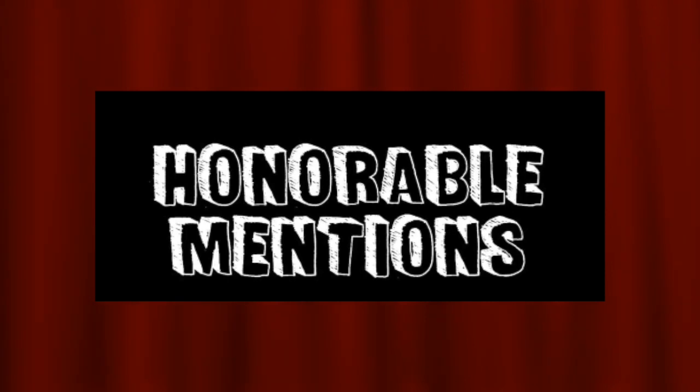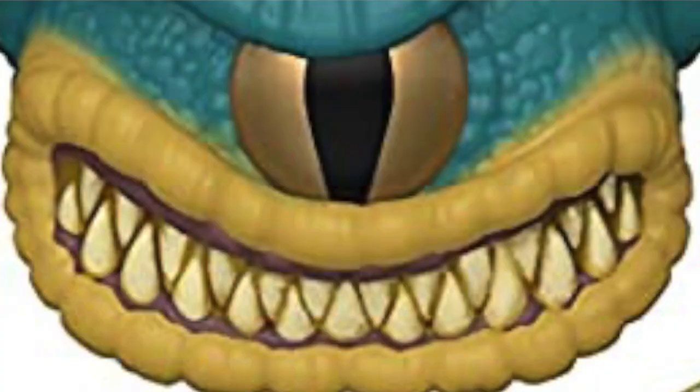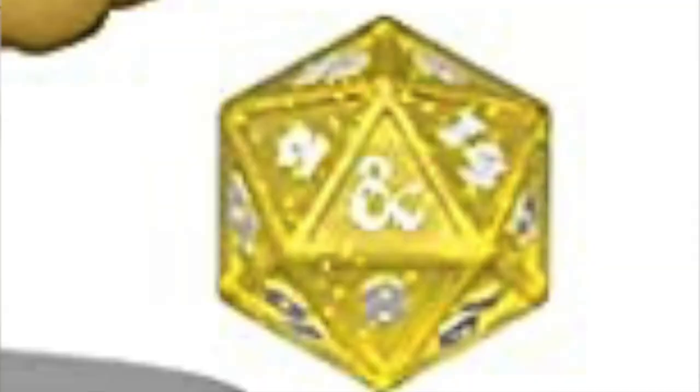The second honorable mention is Xanathar, exclusive to FunCon in 2021. This thing has a lot of detail — you have the one eye on the body with crazy-looking, really dirty teeth, and different color eyeballs that are really cool. I like the color choice for the D20 dice, which is yellow while the main body color is more of a bluish color, so it stands out very well.